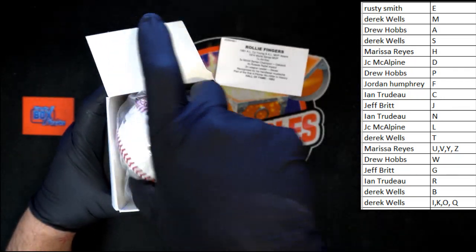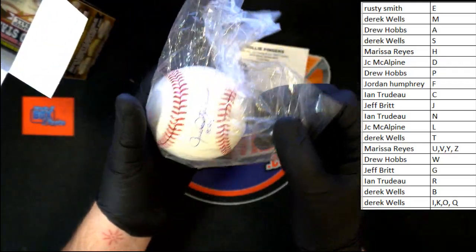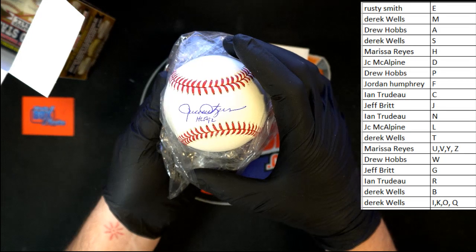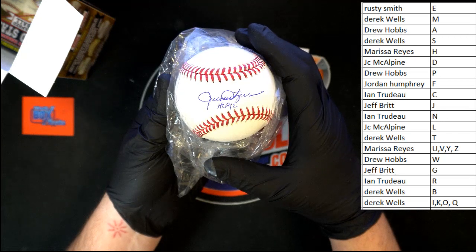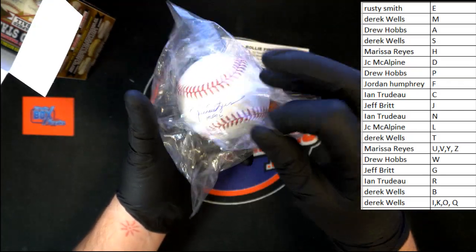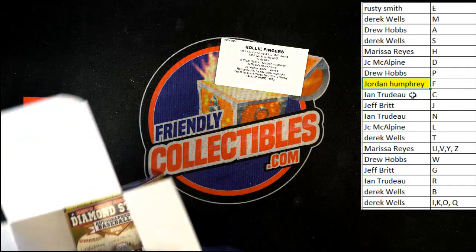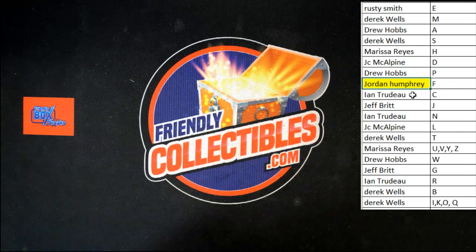Let's take a look at the ball. Of course we've got the stand on the bottom. There it is right there — not going to take it out of the bag, but we're going to get a good look at that auto. All right, let's get that closed back up in the bag. Last name letter F going to Jordan H — he was just saying before the break, last name letter F, well there you go. That's how it is: Rollie Fingers coming your way, the man with the handlebar mustache. And that's going to do it for this break on the Tristar Autograph Baseball. Thank you all, we'll see you in the next one.